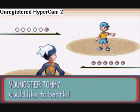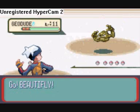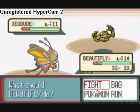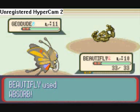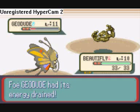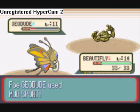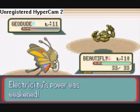Quick note about Gym Leaders: they're one of very few trainers that will use items. The only other people are rich people and cool trainers that will use items. Shroomish is using Absorb. Noctowl is gonna use Mud Slap — very useful move, considering I'm not Electric-type.